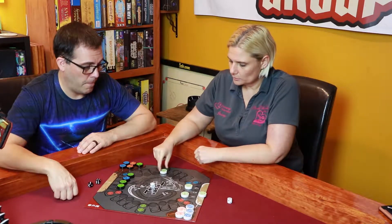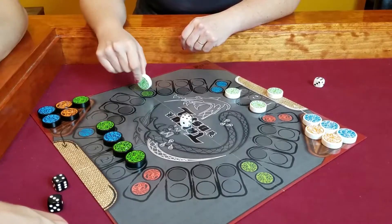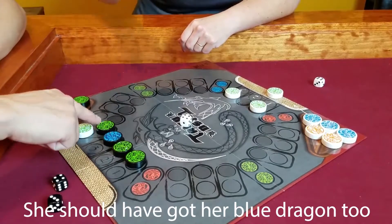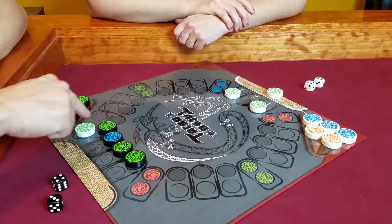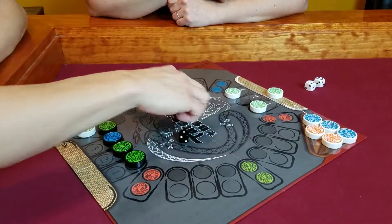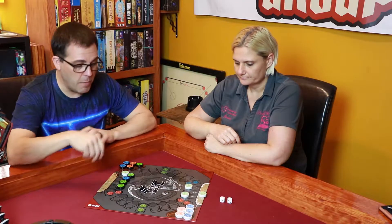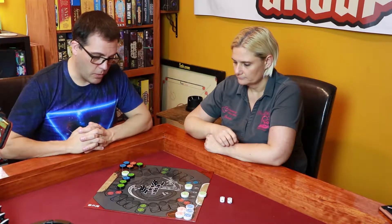Jesse still has moves left. She takes her green dragon and moves four spaces, which locks up my green dragon. Now I can't move this green dragon because it's been held by her dragon above it. There is one way to get out: when you roll your dice, you can take the lower number to escape, but you burn the higher die — a sacrifice to escape. But I'm not going to do that right now. I think I'm okay with him being trapped.